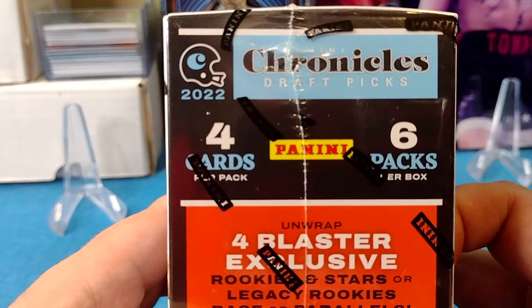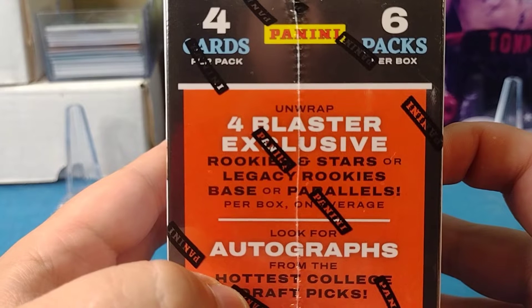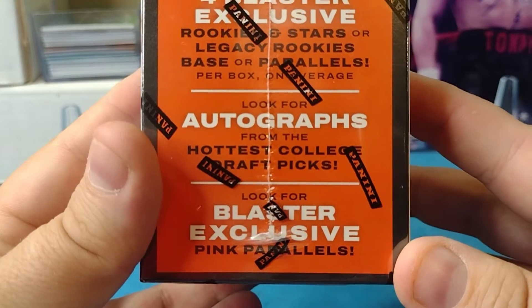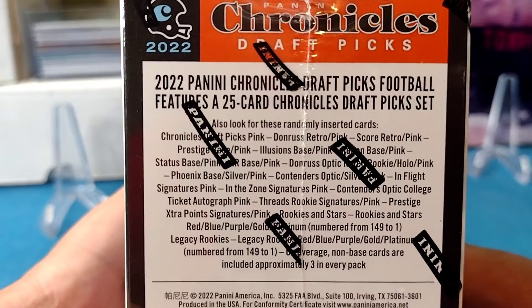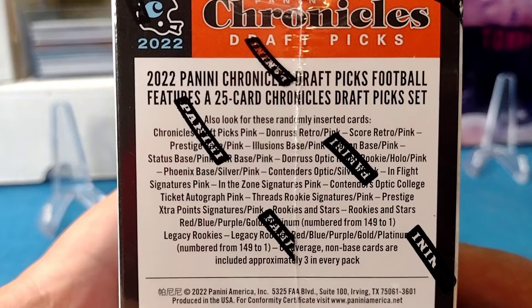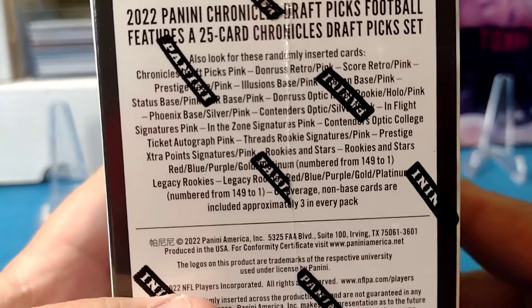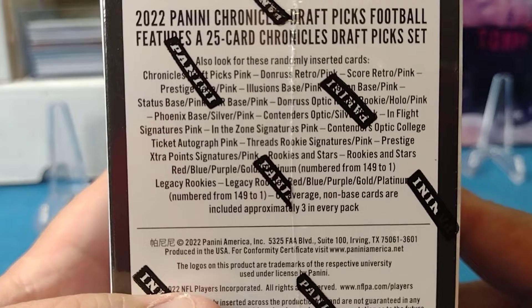We got six packs per box and four cards per pack. We're looking to unwrap four blaster exclusive rookie and stars or legacy rookies — base or parallels. Look for autographs from the hottest college draft picks. Definitely hoping to pull an autograph. I'm gonna run through this real quick. This is 2022 Panini Chronicles Draft Picks football, featuring a 25-card Chronicles Draft Pick set — an extremely tiny set.